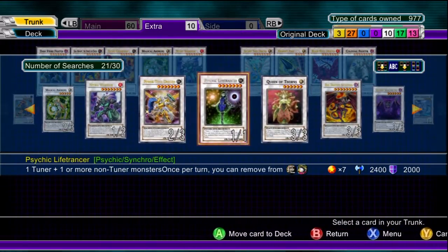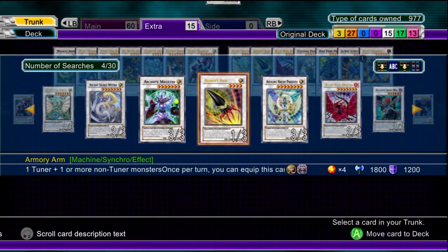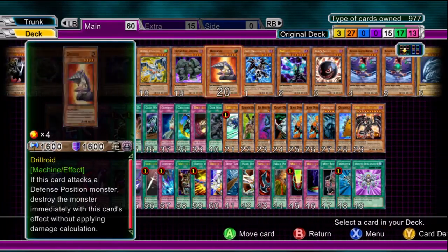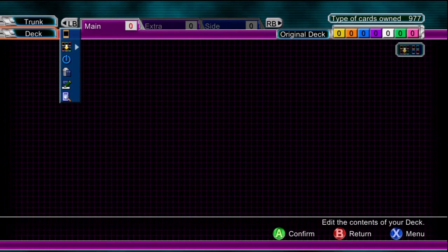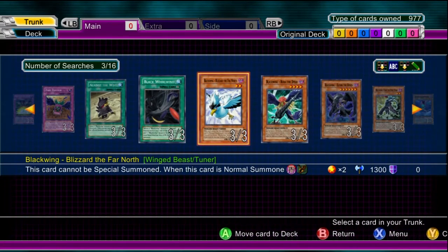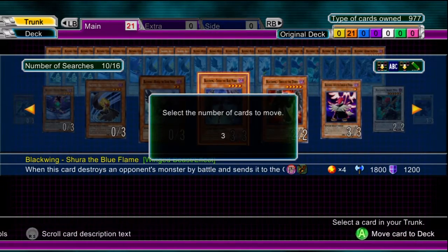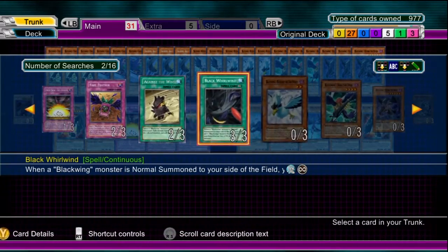Now we're moving on to synchro monsters. Basically, you're going to need tuner monsters. While picking out your monsters, you're going to want some tuner monsters — it'll say that right next to its type. Tuner monsters can be combined with regular non-tuner monsters to make synchro monsters. The combined stars of the tuner monster and any other non-tuner monsters used has to equal the star level of that synchro monster in order to special summon it. I'll do the synchro summoning tutorial and commentate that for you guys if you're still having trouble. Here I'm showcasing how to organize things — searching 'Blackwing' in the text, and we get all the Blackwing cards including magic and traps that go with them.